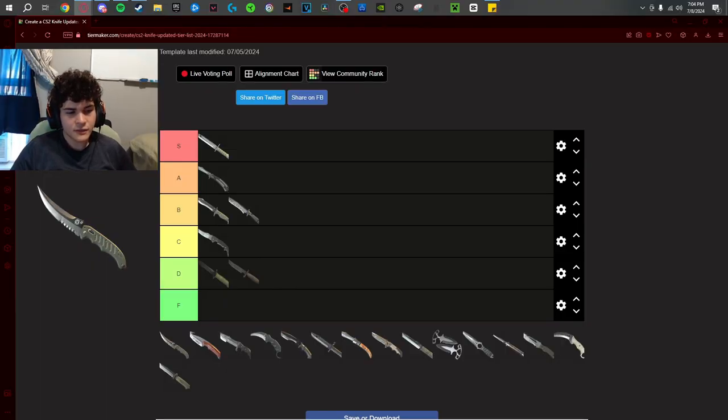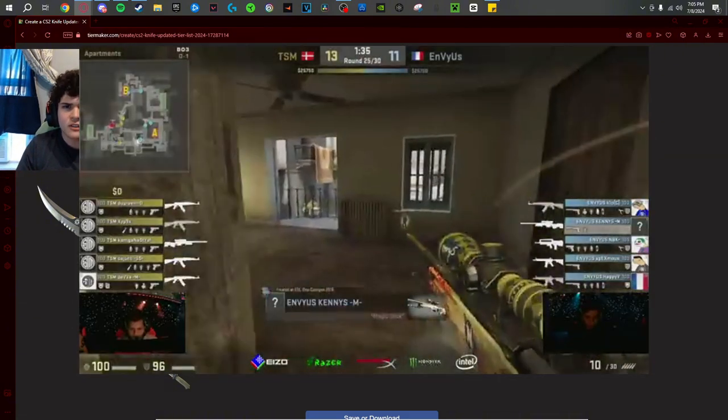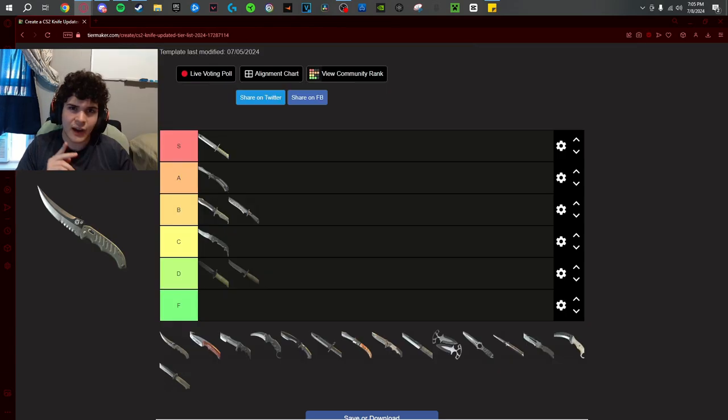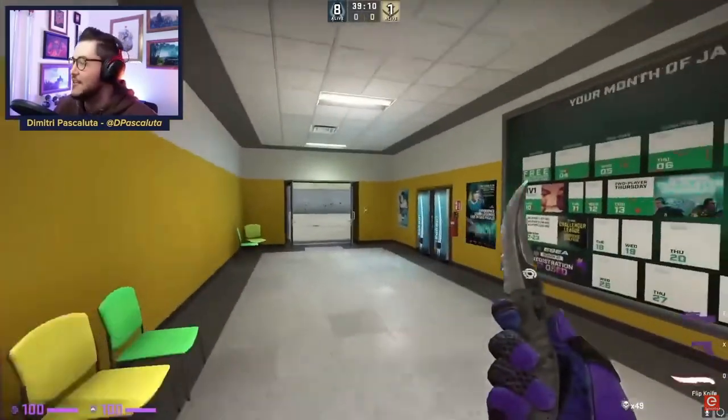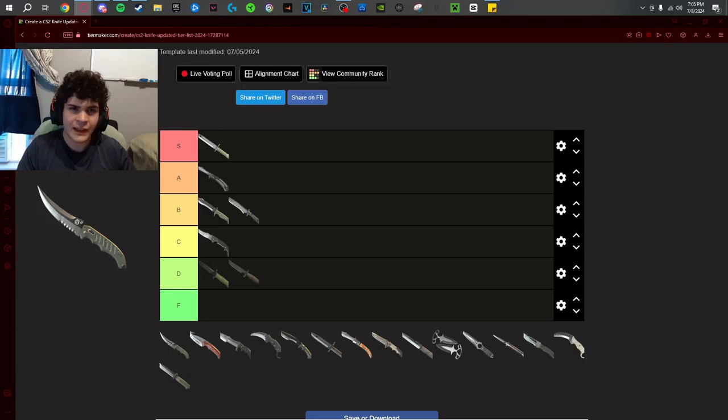When I first started getting into CS and looked at the knives, the flip knife was the first knife I ever really wanted. I love how the blade and the handle look, and this is the Kenny S knife — the knife he used when he knifed Guardian with the flick on Inferno. This knife gets too much hate. Someone in chat says it's not nice, it's subpar — that's crazy. I think it's D tier. Chat disagrees and says A tier below the butterfly, but I'm going D tier.